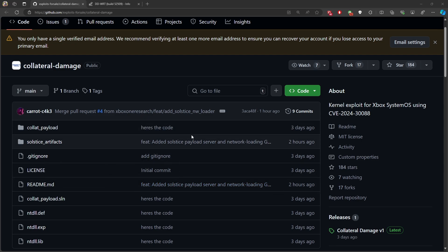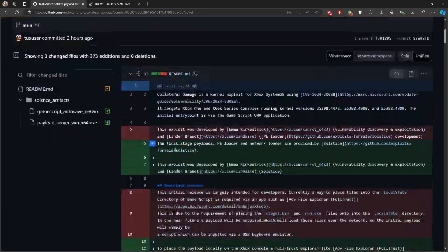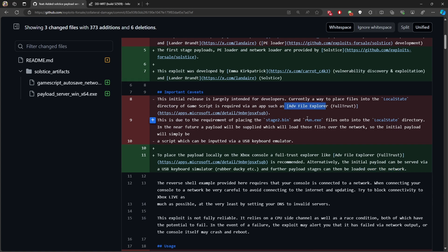Let's check what changed. Looking at the README, there's a new update from around 8pm ADT time. Going through the new commands, you can see in the README file that some of the mandatory items in the imported caveats section for Advanced File Explorer have been replaced. Now there's an alternative way to initialize it — it can be served by a Rubber Ducky or staged over the network.